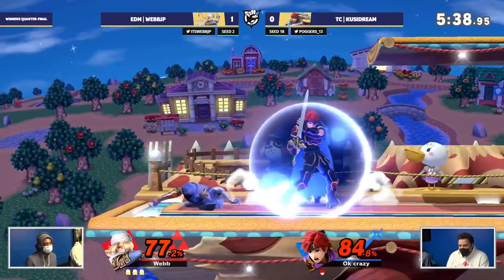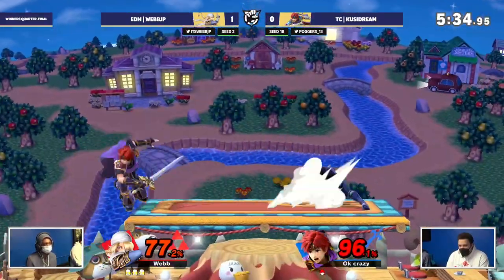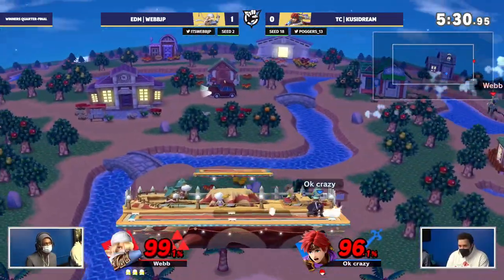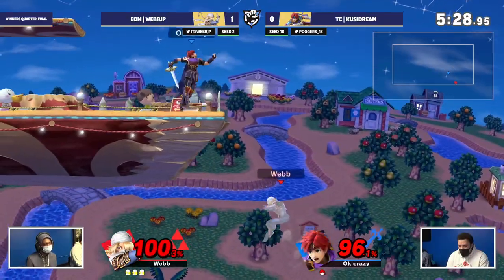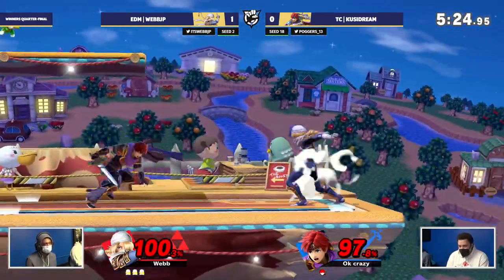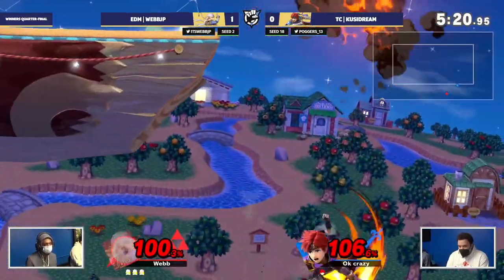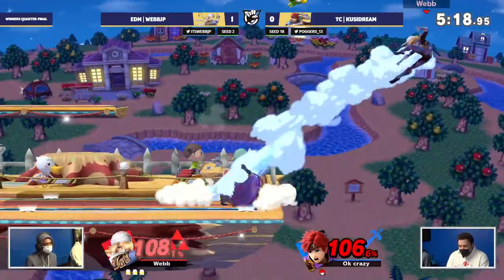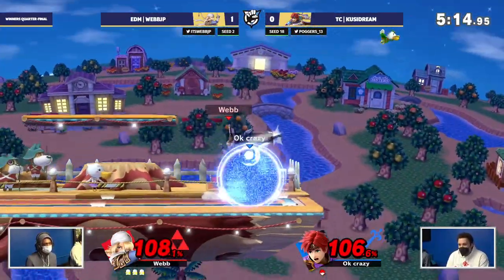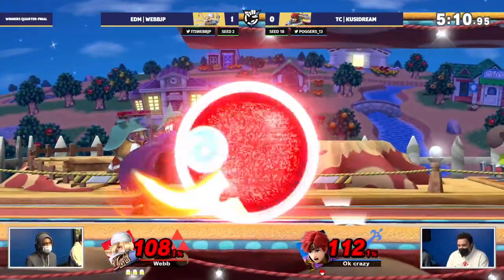He won that Nair jab there — not quite though. Good parry coming out from Kusi, but he's quite down. That jab actually doesn't even take it. Webb making his way back, getting back onto ledge, rolling, looking for the needles, not able to get a big punish. Back air coming out from Webb once again — waits on that double jump, but the sour spot. Roy's kryptonite is random sour spots at these big percents.